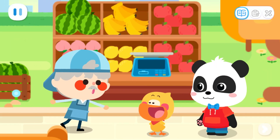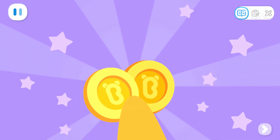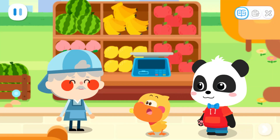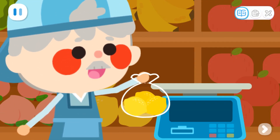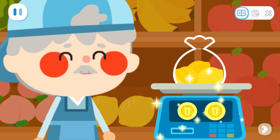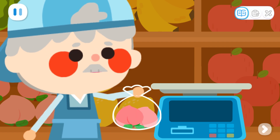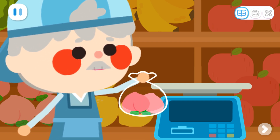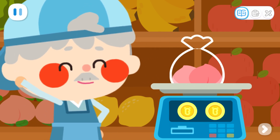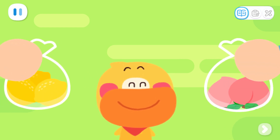Step right up and take a look at these fresh fruit. Hi! My mom gave me two coins. What can I buy with them? These lemons are very fresh. Let's weigh them. You can buy three lemons for two coins. The peaches are especially sweet these days. Do you want some as well? Two peaches are just right. You can buy three lemons or two peaches for two coins. Which fruit do you want to buy?